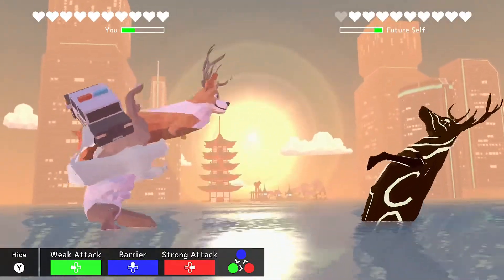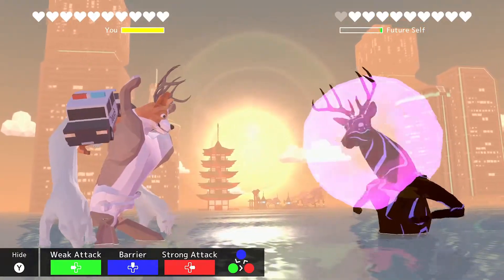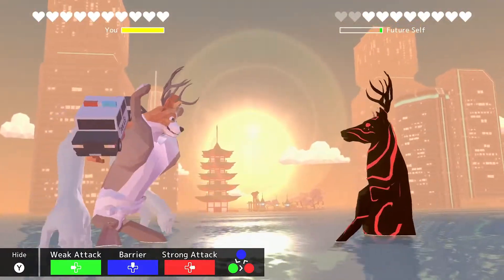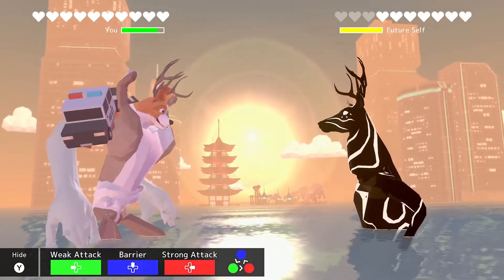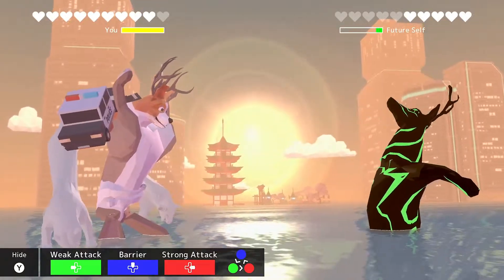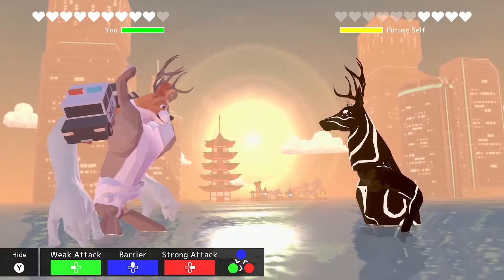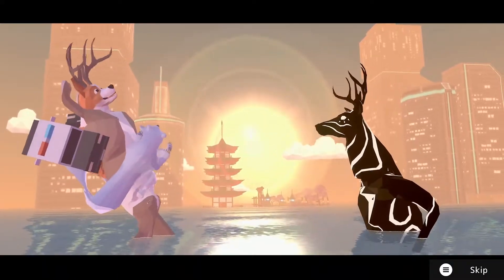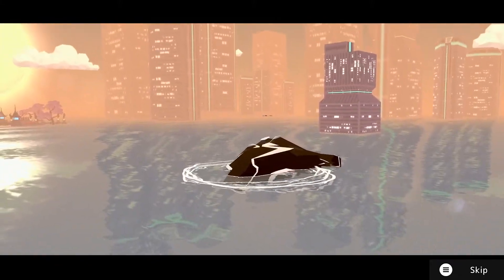Now we have the final stage of this battle where we have a rock-paper-scissors-type event. Your first attack wants to be a weak attack. Then it's rock-paper-scissors where you need to see what he's doing and react to it: if it's a barrier, you want to do a strong attack; if it's a strong attack, you want to do a weak attack; and if it's a weak attack, you want to go barrier. Keep doing rounds of strong attacks until eventually you beat the rock-paper-scissors game.